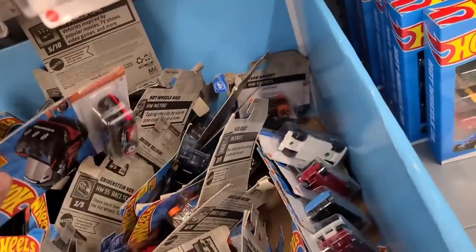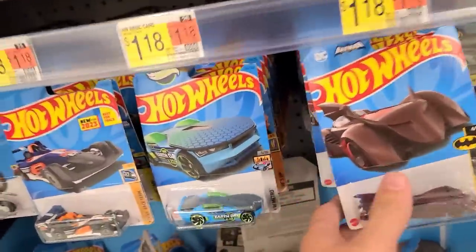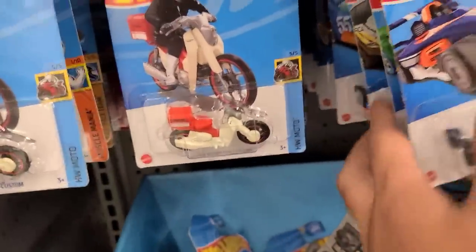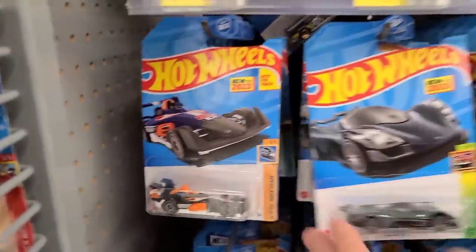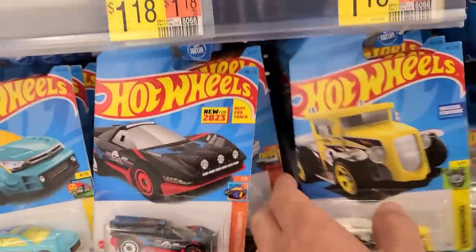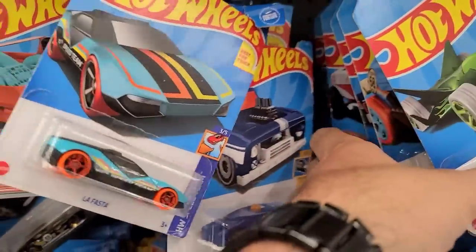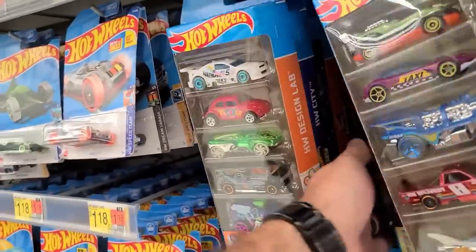Looks like a bunch of fantasy cars, and it looks like somebody had stacked this up at one point too. I'm just going to do a quick look through — not going nuts. These are all fantasies right off the bat. The Twin Mill is a fantasy, so nothing much here. The rest behind it is looking pretty old. Five packs: Design Lab Builders, Hot Wheels Track, Circle Trackers, Magna X Racers — no drift pack in here.